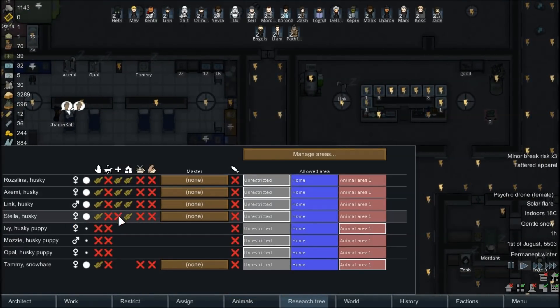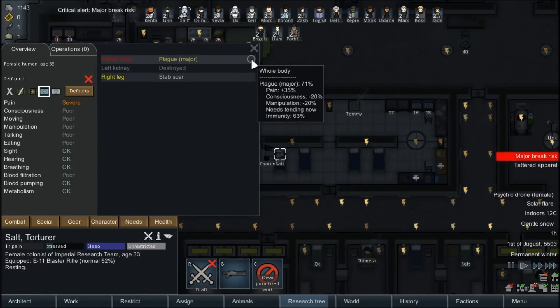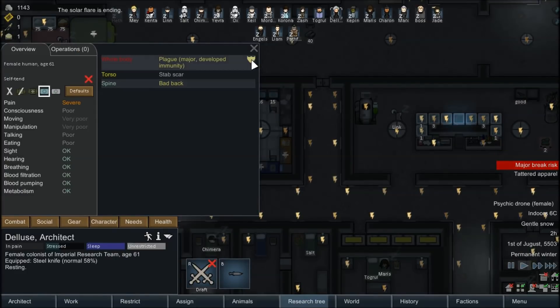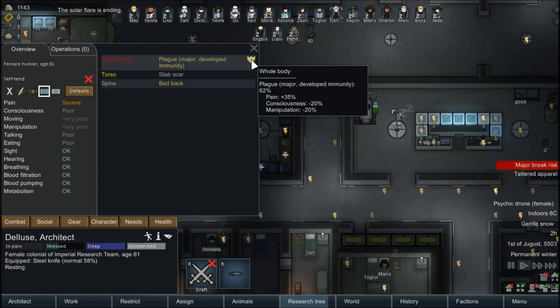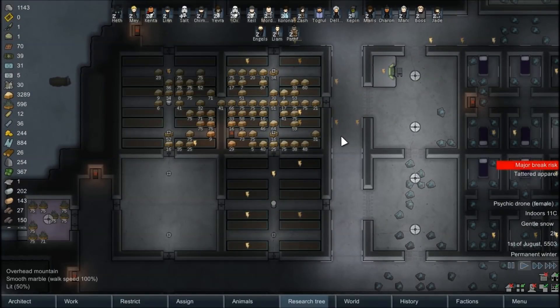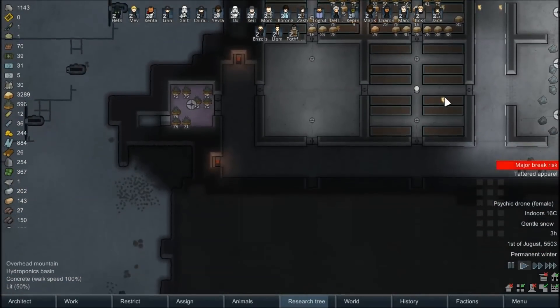I'm curious how our animals are doing. Stella hasn't been rescue trained yet. Salt has a major break risk — she's getting treated by Karon right now. The plague is up to 71% but immunity is up to 63%. The gap is closing — it was greater than 10% before and it's only 8% now. It just needs to continue at that rate. 94% tending quality is going to be pretty good. I think she'll be alright but it's going to be a lot closer than I would have liked. The solar flare is ending — I'm pretty sure we lost all our crops. Yeah we did. Real bummer — and that's why you would want greenhouses rather than hydroponics rooms, for that exact reason.